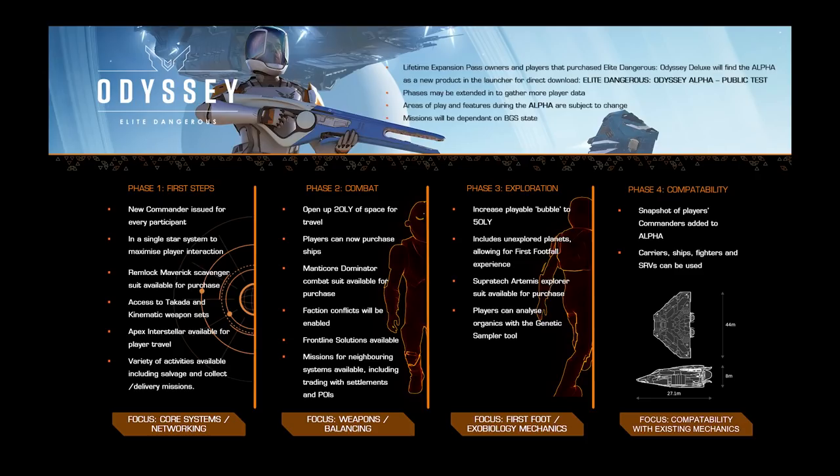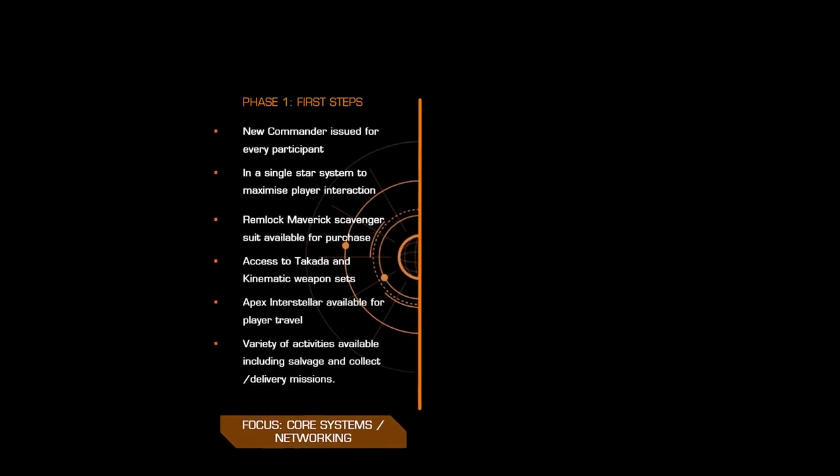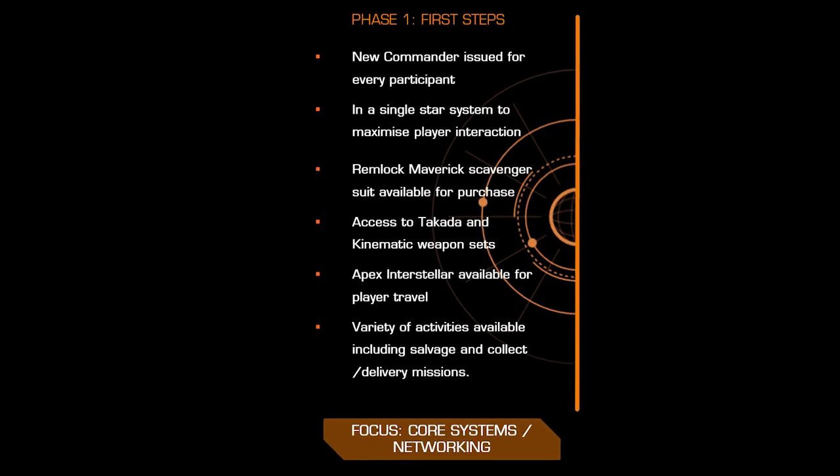So how will it work? Well, first things first, there's no snapshot of the existing game being used to populate the Odyssey galaxy with commanders. On phase 1, day 1 of the Alpha, we're all starting afresh with a new, unsullied, and importantly shipless commander. In phase 1, Frontier want us testing localised on-foot missions in a single star system, and they want us using the new Apex Interstellar taxi service to move around. You won't be able to buy your own spaceship during the initial phase, but you will get access to the Maverick scavenger suit as well as energy and kinetic weapons.